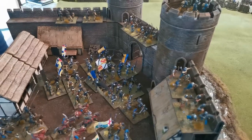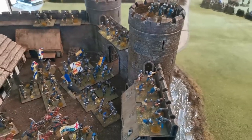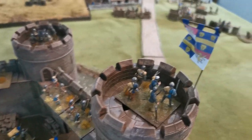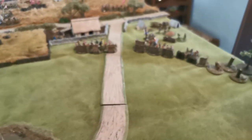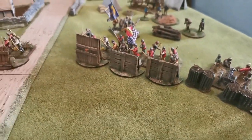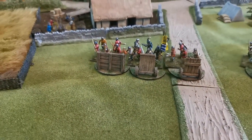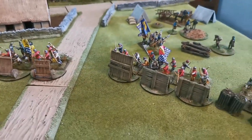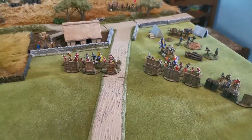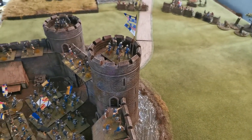They're hoping for a Helm's Deep-style sally — like Éowyn rides out — and then potentially a white wizard arrives to save them. From the castle you can see the mantlets in the distance, which look very cool. The gabions were kindly provided by Carl from Messes Miniatures. Robin has made the mantlets all look different, so each company looks like they're actually chopping down trees. Robin is available for commissions.